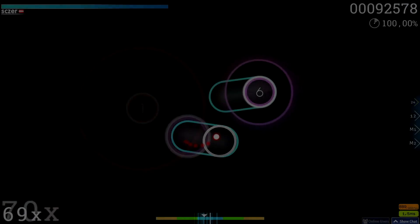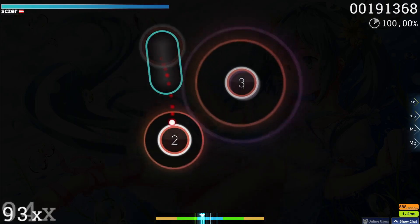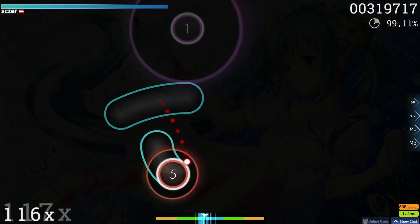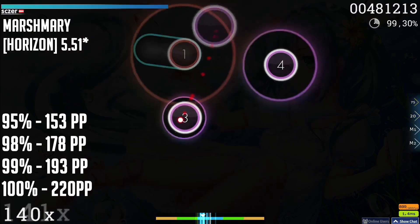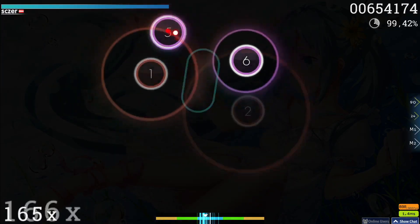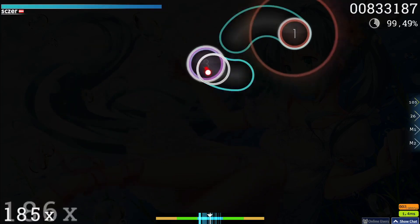Next up, we've got another one of those maps which is most likely already in your top 10 plays, but you've probably not ground out the accuracy enough to where the map reaches its full potential. Which is why the number 4 spot goes to the horizon difficulty of Marshmary. And yes, I know, it's just another one of those stupid Miko maps with a single difficulty spike near the end, but hey, you came for the easy map, so what exactly did you expect?